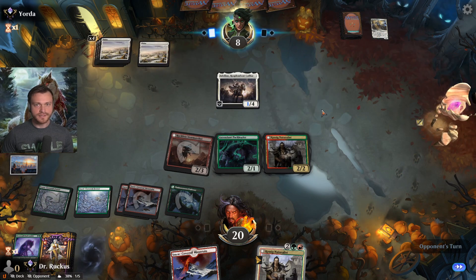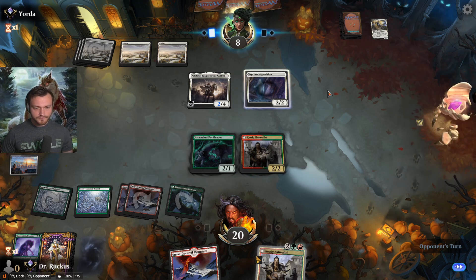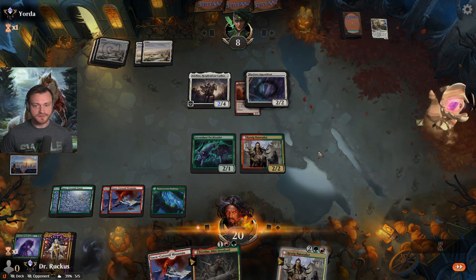Try to sneak through damage where we can. Skyclave Apparition — okay, our assault has been halted for sure.